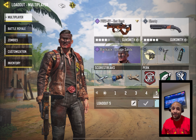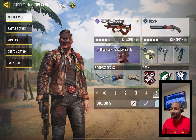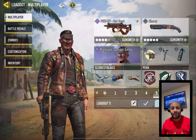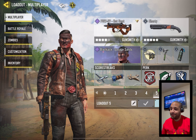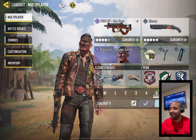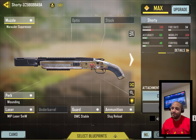I've been working with the Shorty. I challenge you to use this gun and get diamond without breaking your mobile device. You can see I already got it in platinum — it took a while. And this is the setup I used to beat the gold camo. It was rough. It took a lot of time. The long range shots are the worst with this weapon.